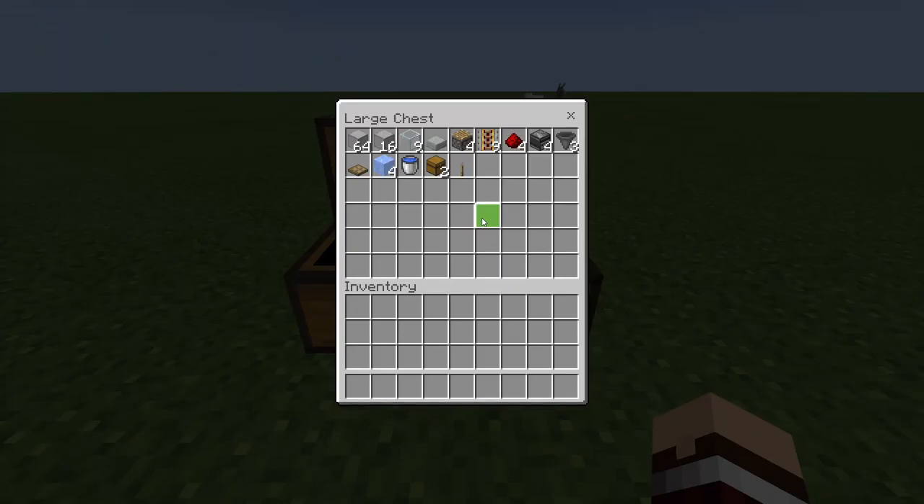For the non-spider version you're going to need: 64 plus 16 of any building block, 9 glass, 1 slab, 4 pistons, 9 powered rails, 4 redstone dust, 4 observers, 3 hoppers, 1 trapdoor, 4 ice, 1 water source, 2 chests, and 1 lever.